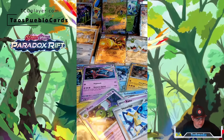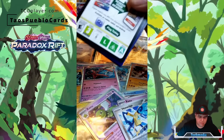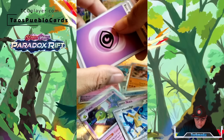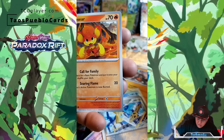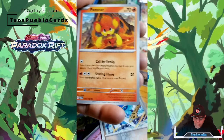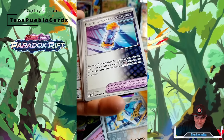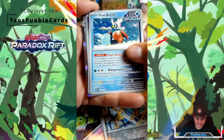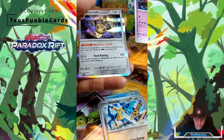So now we're going to start on the Roaring Moon packs. I think they're like a 50-50 per pack that you're going to get something really nice. I did pull out something really nice earlier in the video. We've got a Psychic Energy. Iron Bundle, Bounce Sweets, Deoxys, and an H Slash.